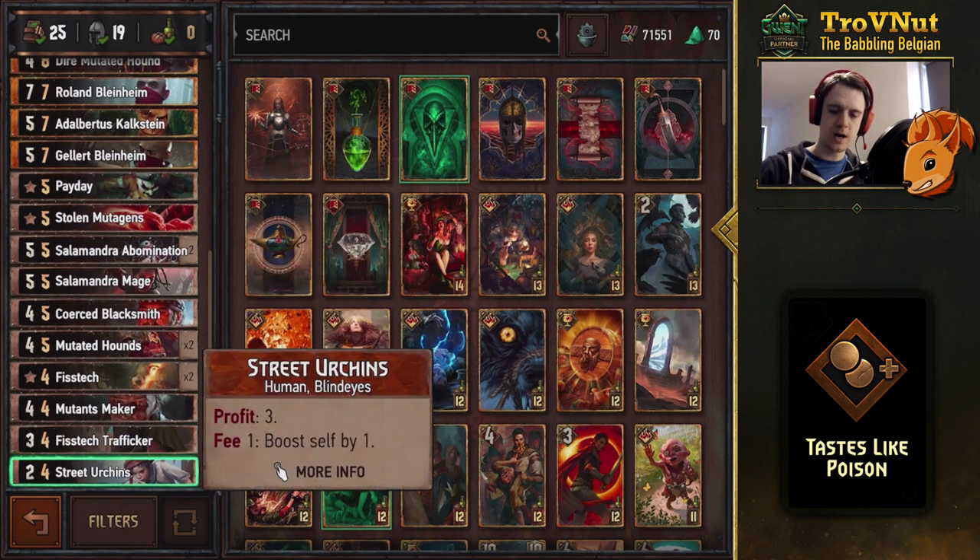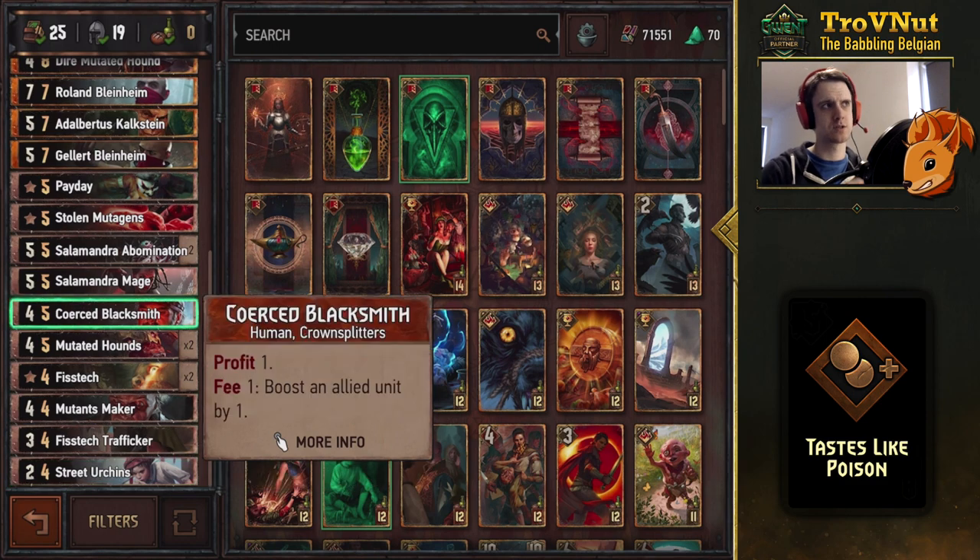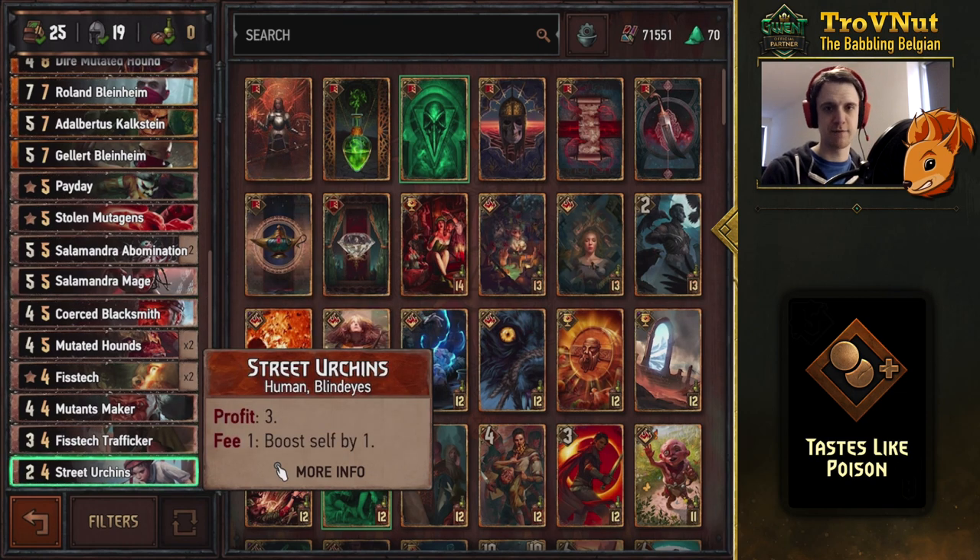We'll go through the cards from the bottom to the top. I added a few spenders because while testing this deck, I usually had a lot of coins left by the end, which is why I included Street Urchins and the Coerced Blacksmith. The Blacksmith allows you to spread out your spending, and for one coin you can boost Street Urchins by one each time.